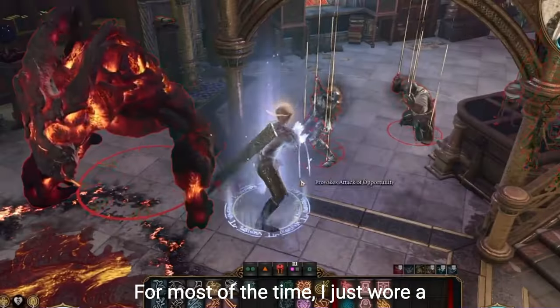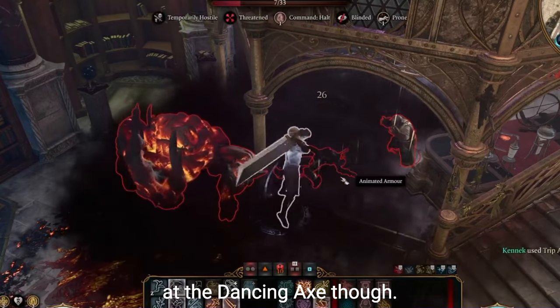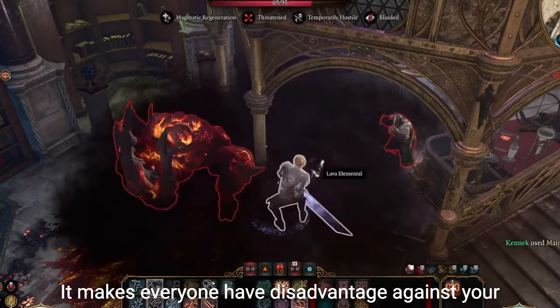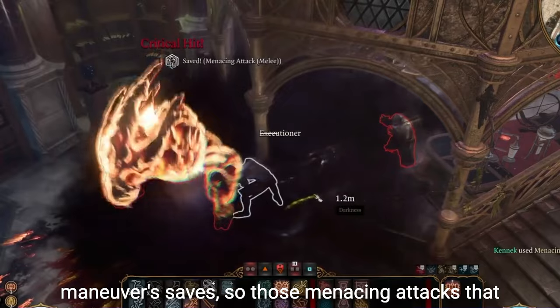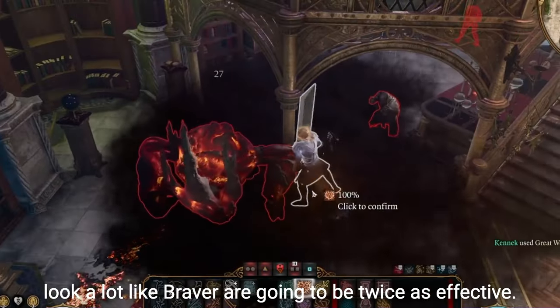For most of the time, I just wore a medium scale mail type armor. I did get the Battlemaster gloves at the Dancing Axe — buy these in Rivington — it makes everyone have disadvantage against your maneuver saves, so those menacing attacks that look a lot like Braver are going to be twice as effective.